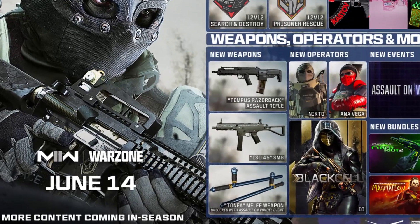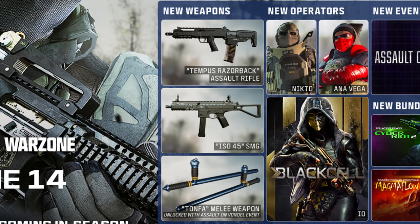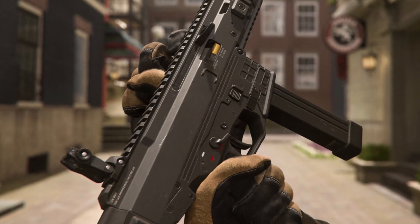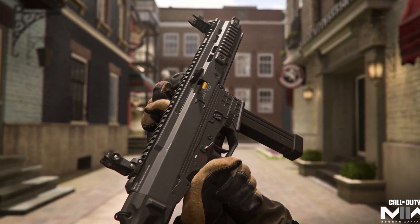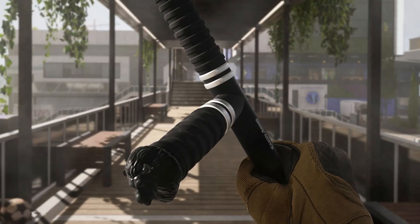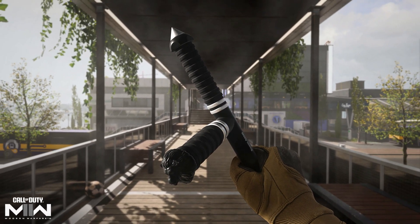There are going to be three new weapons at launch: the Tempest Razorback Assault Rifle, the ISO 45 Submachine Gun, and the Tomfa Melee Weapon. The Tempest Razorback is described as a jack-of-all-trades assault rifle with a fast rate of fire and smooth recoil. The ISO 45 is supposed to be the ISO from Modern Warfare 2019 and will have a decent rate of fire with higher caliber rounds. Both of these weapons will be available in the Battle Pass. The Tomfa is a dual-wield melee weapon that looks like a baton and is available as the final reward for the Assault on Vondel event.